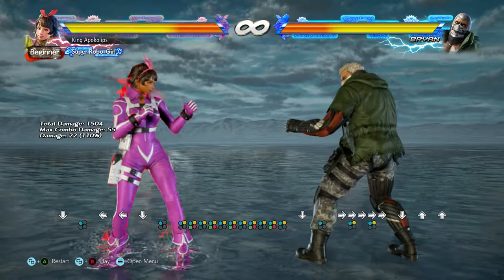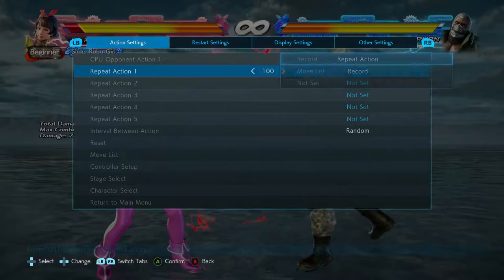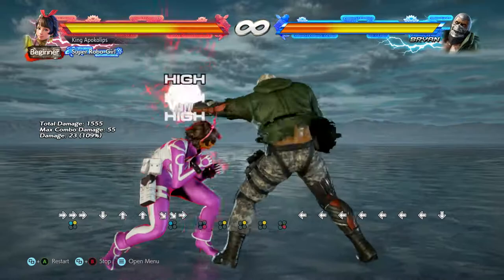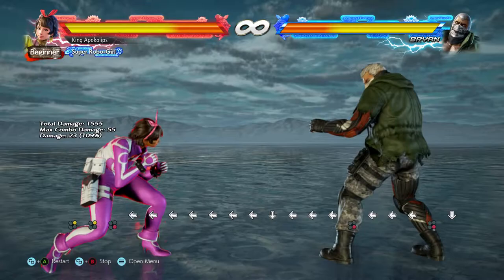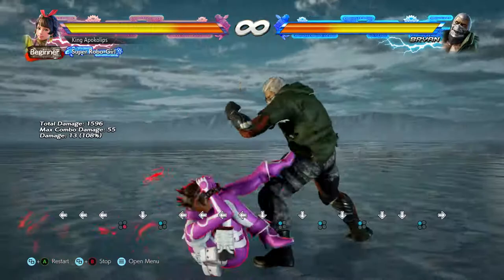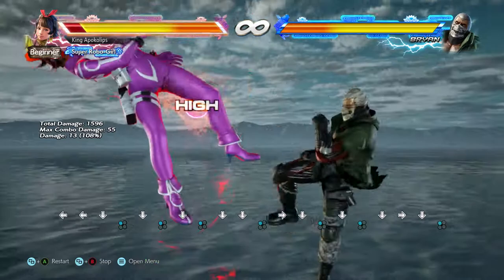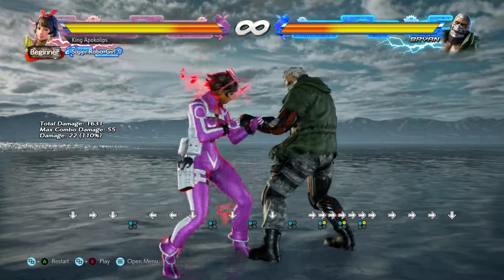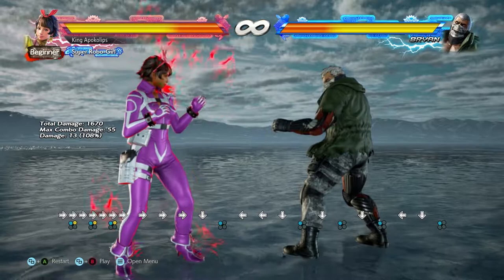So if they're coming in with highs — like jabs or high strings — as they're moving forward you can meet up halfway and get a counter hit. On counter hit it is a combo starter and it does big damage. I think it's like 63 damage when you finish the combo. Let me demonstrate: as he's jabbing and you space it out correctly and meet up with him, you can get a counter hit right there as they're trying to start up something, and then get a cool combo off of it.